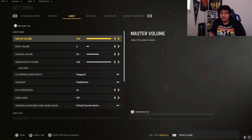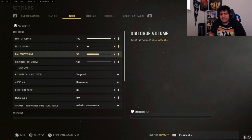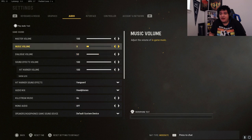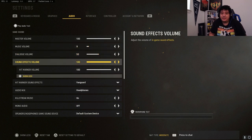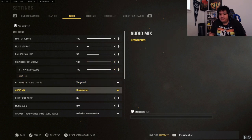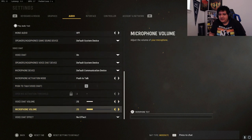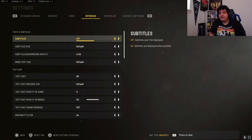For audio settings, master volume at 100. Music volume low so it's not too distracting. Announcer volume at 50 — it can be annoying but is useful for callouts. Sound effects volume at 100 because you want to hear footsteps as much as possible. Keeping everything lower except for sound effects volume will help you a lot in hearing footsteps. For audio mix I have it set to headphones.